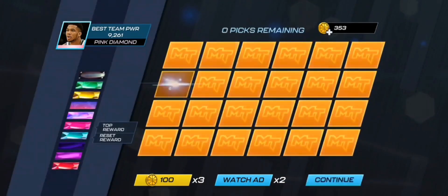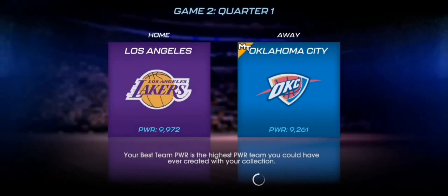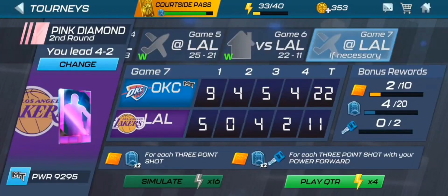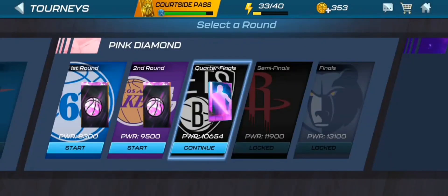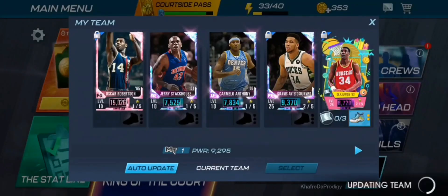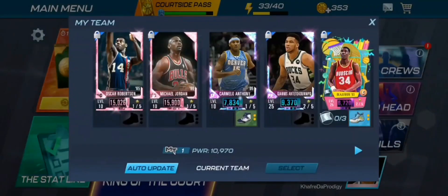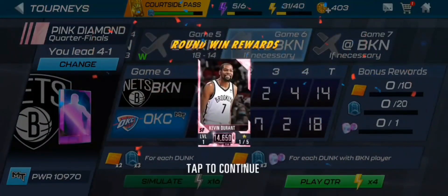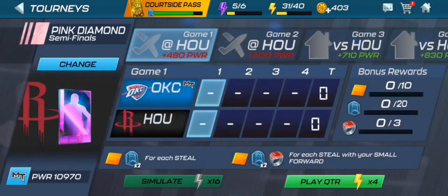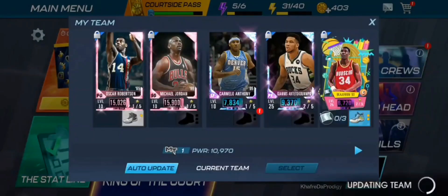Maybe we pull something from the draft board to help us — all right, we pulled Oscar Robertson! We already have a Pink Diamond point guard... didn't mean to click that. And now we're getting our Pink Diamond card from the tournament — it's going to be Michael Jordan! It's about time we finally got a new card to replace Jerry Stackhouse. MJ is going to be our starting shooting guard. We now have the best point guard and shooting guard from the Pink Diamond tournament collection.